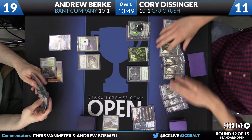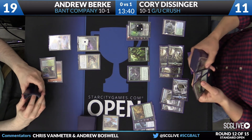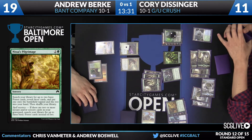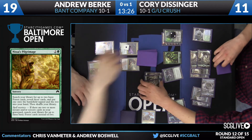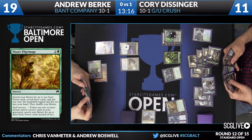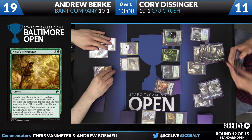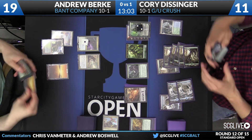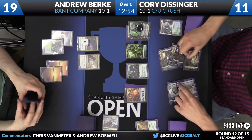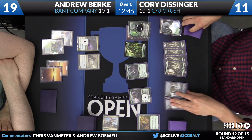Nissa is going to plus and get a Pulse of Mirasa, and Corey is likely to cast a Nissa's Pilgrimage here. He has Spell Mastery, so he's going to get a bunch of Forests. We are getting into 'find Emrakul and cast it' time. Andrew only has three lands — Corey's ramp spells are not only extra mana per turn but also extra sources of cards. Corey's engine is just firing on all cylinders. This Noose Constrictor in this deck has been really impressive, especially in this Bant Company matchup.